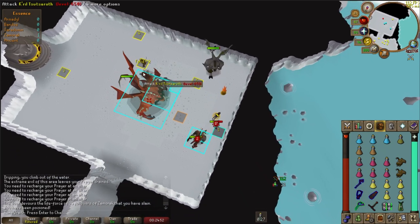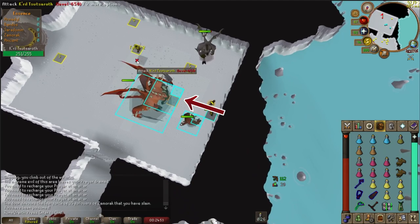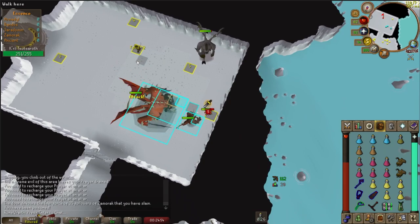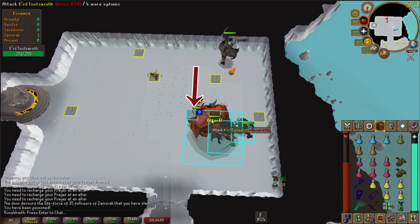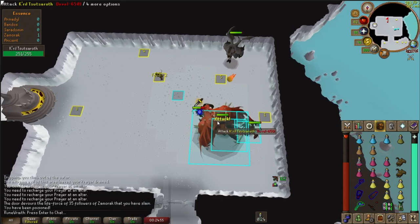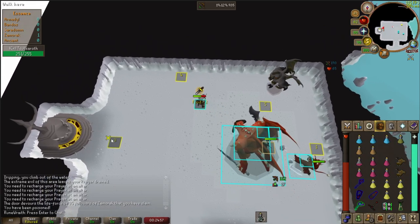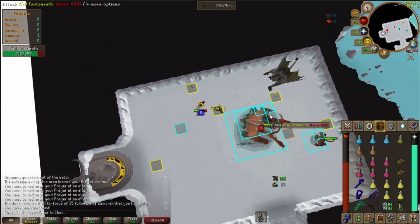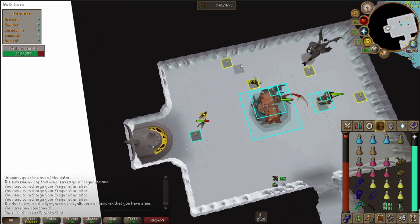After dropping the food, move to the tile marked number one, take a shot at Krill, and as soon as Krill's NPC indicator aligns with the orange tile as seen in this clip, click the food on tile number two. If done correctly, your character should path underneath Krill and exit at the top left corner of Krill's indicator. As soon as your character's true tile hits the food, attack Krill and immediately move to tile number three. If you linger on tile number two, you will pick up your food and Krill will catch up and hit you.